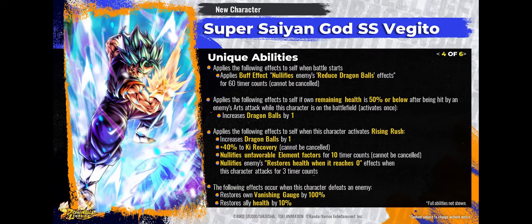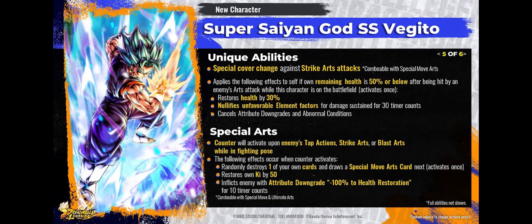Kid Buu is most likely dead, Jiren is most likely dead, and the tag Gamma 1 and 2 will not survive this. Goku and Frieza might have a chance but they are going to feel his presence 100%. If you are new to the game, this is probably the best time to start a new account. If you're a veteran like me, I hope you get the best of luck with your summons — we all want him and want to enjoy the anniversary with Vegito Blue.